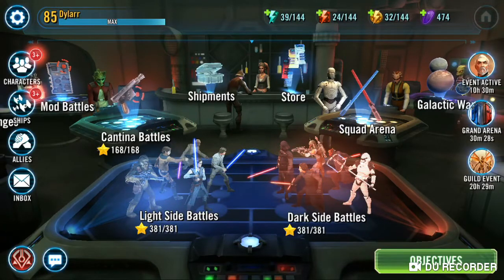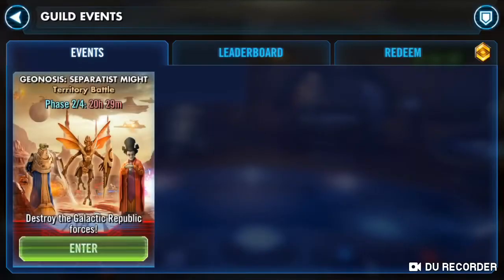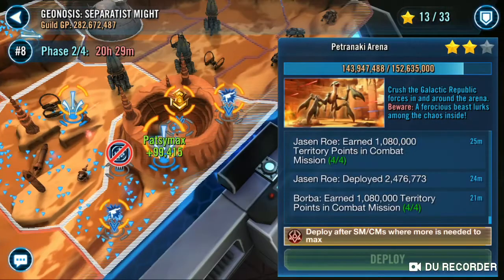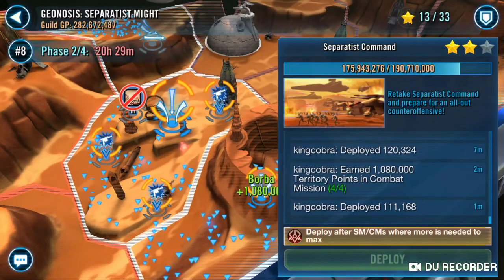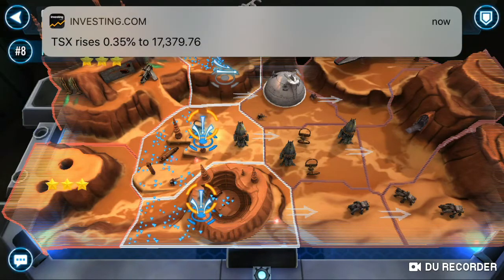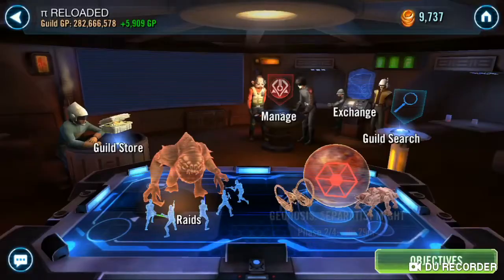Dark Side Geonosis Territory Battles is ongoing — it's been open for about 15 hours and we're almost done this phase. We should be close to 50 wat shards this run, and hopefully 31 or maybe 32 stars total. Not too shabby.